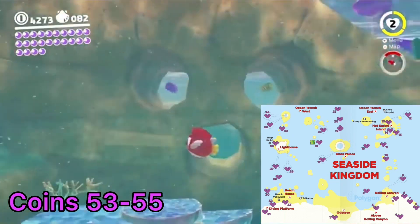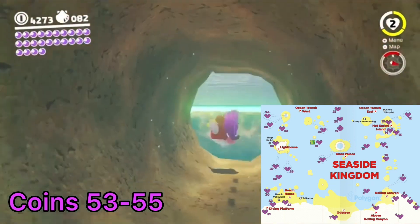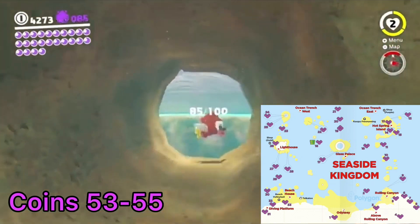From coins 49 to 52, keep heading north, ever so slightly west. There are a few holes in the coral wall up ahead, and one of them holds three purple coins.